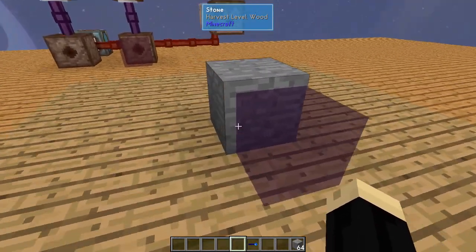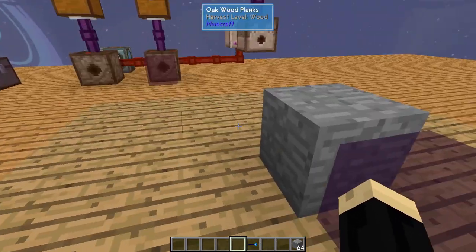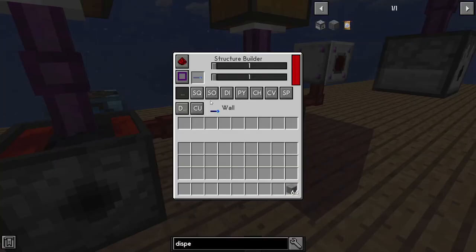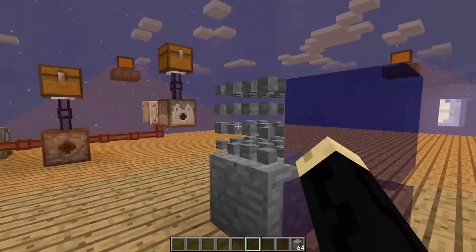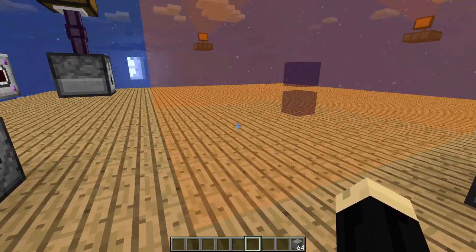Now it's building it right here — this stone is taking the place of where the structure builder is, and it would build right there. And another one on top — sync to that. This one's the one we're going to set in here. So now our iron and our redstone will be placed in that location. We can get rid of the stone blocks; they're wirelessly building them inside.